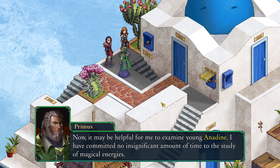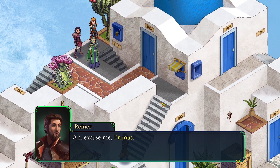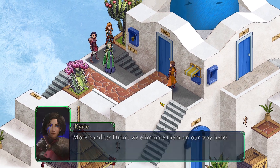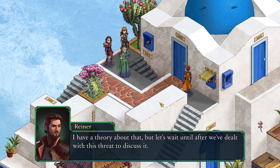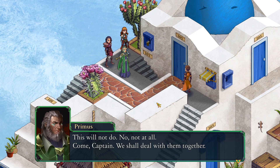I will keep that in mind, Primus. Excellent — I have always known you to be reasonable. Now, it may be helpful for me to examine young Anodyne. I have committed no insignificant amount of time to the study of magical energies. Kairi! The bandits have returned! The town is in danger! Excuse me, Primus. Bandits — and they dare interrupt me on Council business? This will not do.